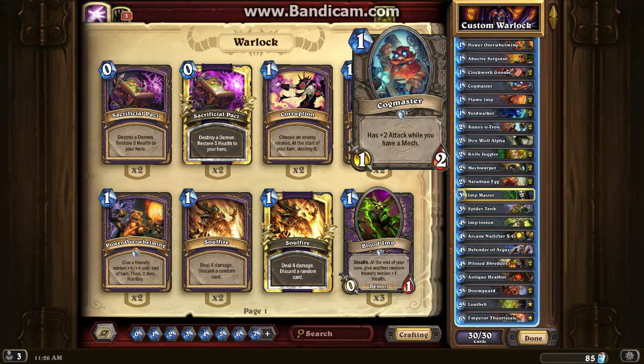The Cogmaster is a really good 1-drop, because if you have any mech on the field whatsoever, you get plus 2 attack. Getting a 3/2 value for only 1 mana is an amazing value in itself.